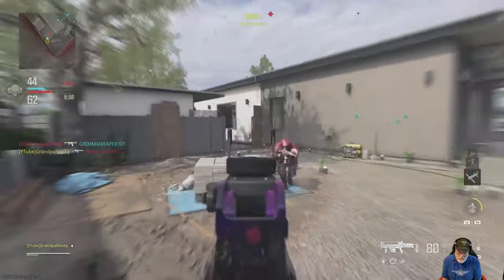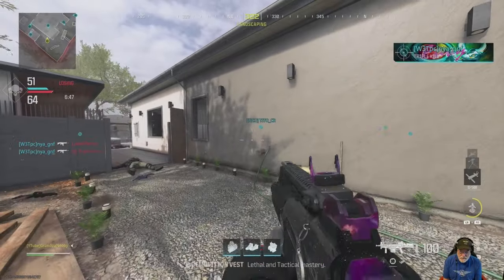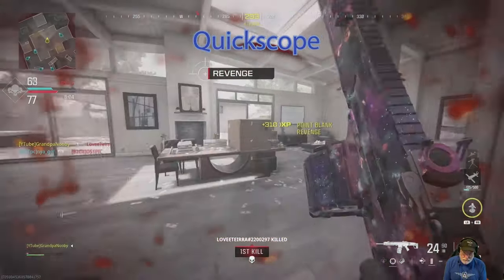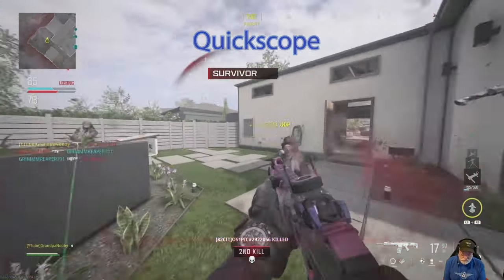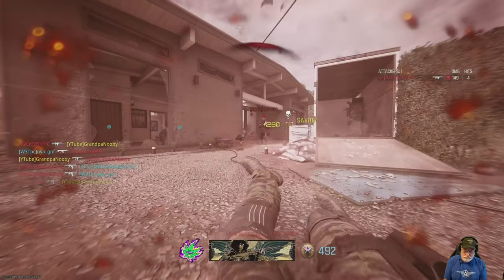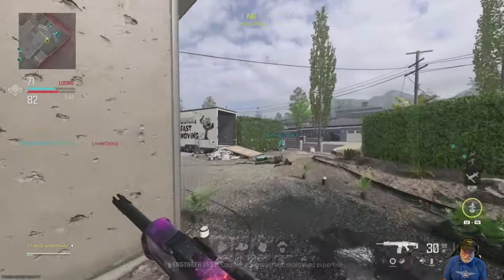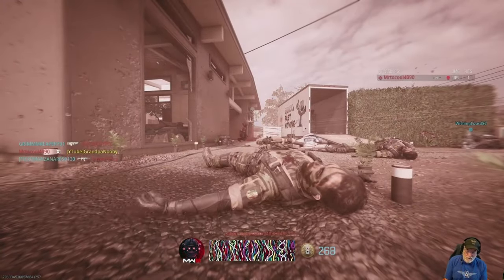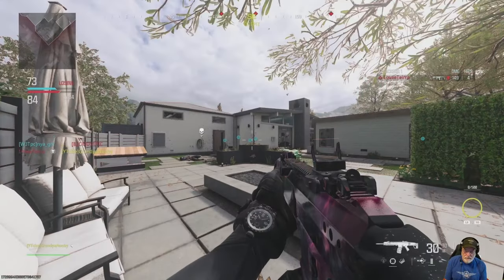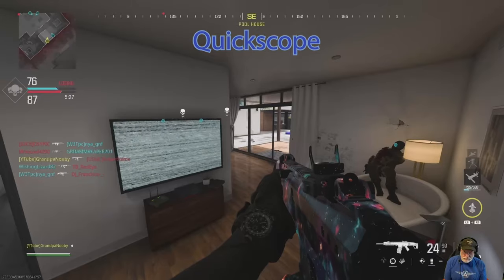Sometimes the challenge completion flashes, sometimes it doesn't. I thought I was off to the races with double kills, then I realized that's the Holger — that's not a battle rifle. I intended the Sidewinder; my finger messed up. That did count as a quick scope though. With this recommended battle rifle you can't get a one-shot kill to the head, so I pull the trigger more than once. I have 21 quick scopes completed, 11 of the double kills done.